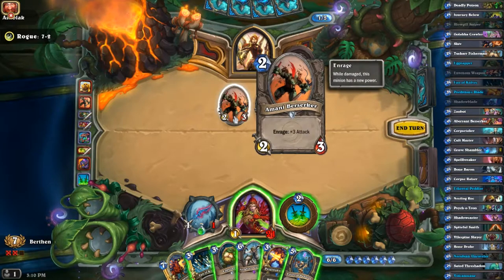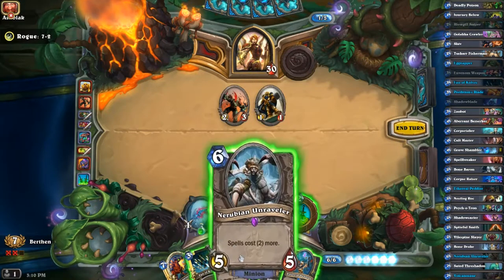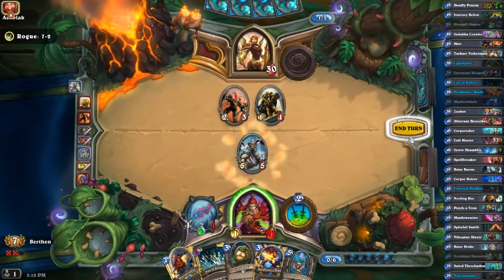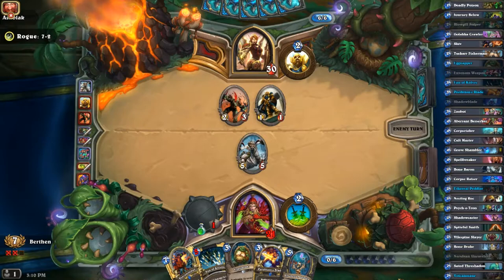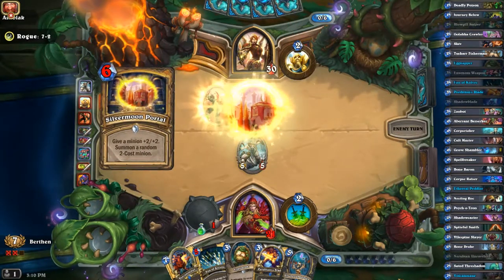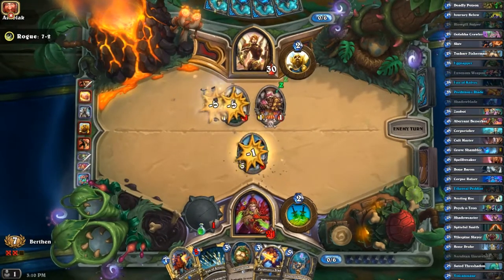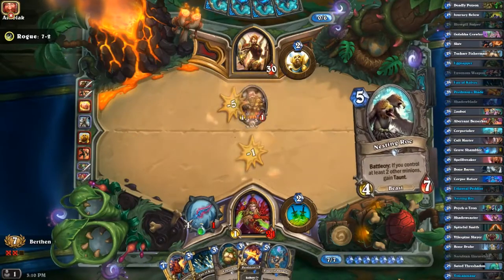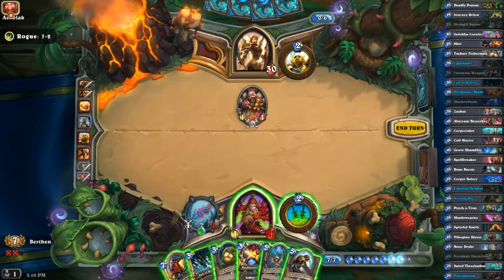If he buffs that I'll be in deep trouble, but I have this — so just because I don't want him to buff it, I'm going to use Nerubian so whatever spells he uses to buff it will at least cost him two more. And it can't even kill my guy by itself without that dying. That paid off extremely well.